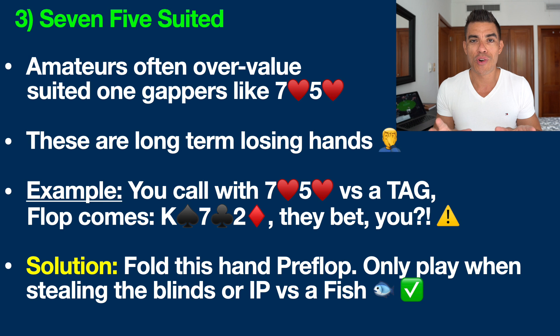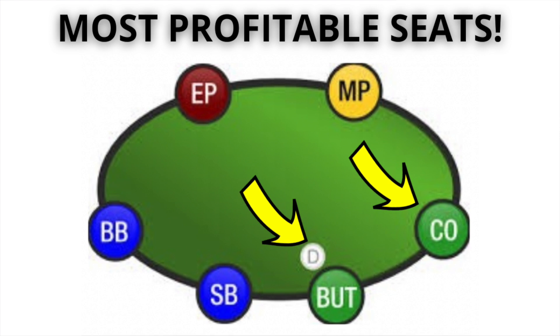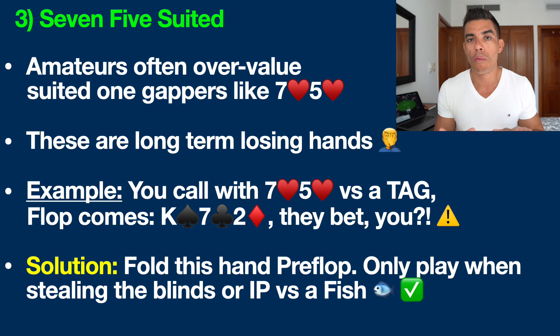A lot of your success in poker — like life, business, anything — is simply choosing to pick your battles more wisely and never allowing yourself to get into sticky situations like this in the first place. So just fold this hand preflop the vast majority of the time. You can steal the blinds with it sometimes, and I will also play this hand sometimes in position — on the button or the cutoff — specifically versus recreational players, the fish. Those seats are the most profitable at the poker table because you get to act last on the flop, turn, and river — a massive proven statistical advantage.